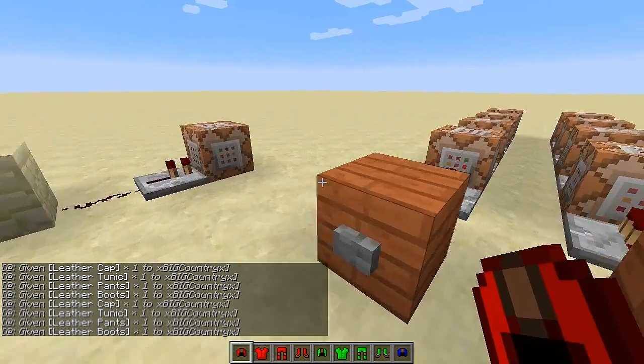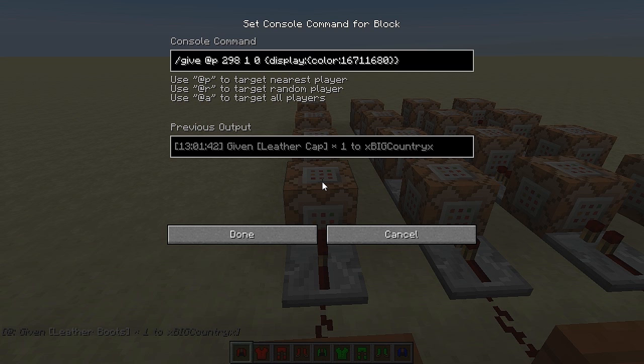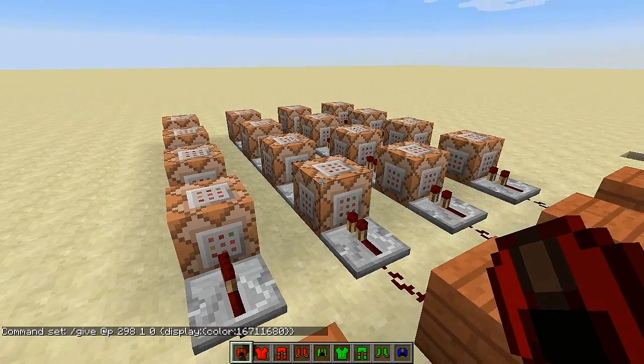It's easy to do now in command blocks. I'll have the code for you in the description along with some other colors I've found. This is the code — that's what you've got to put in there. It's leather armor, you have to dye it. The thing you're going to change for the color is the section right here, past the colon — just change that number to whatever color code you want from the description.